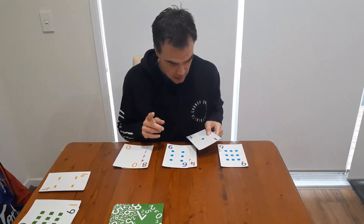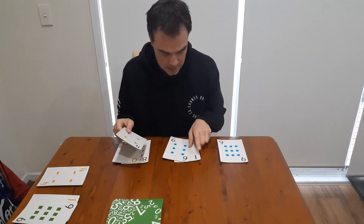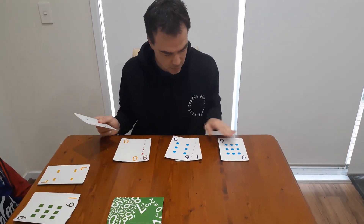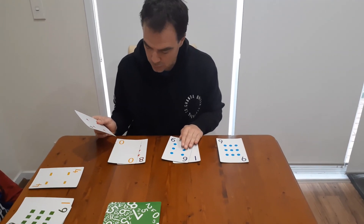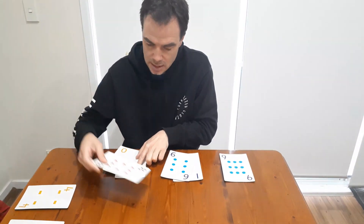Then you can swap, rearrange, and discard one card. I made 9, 16 - so I'm counting by sevens and I'll be looking for 23. I'm going to get rid of the eight. I think the eight is going to help me.